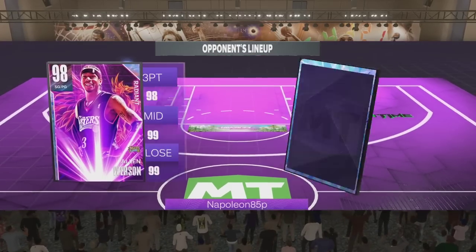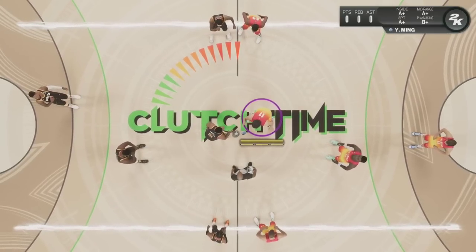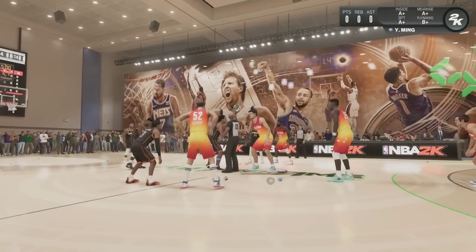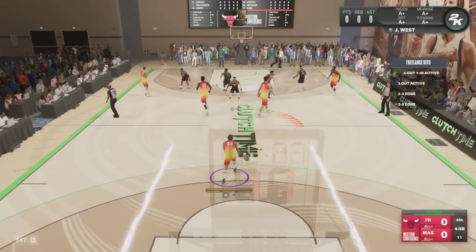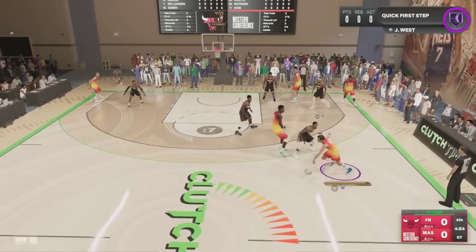Let's see who we're up against. We are playing against one of the smallest teams I think I've ever played. He's got two 6-foot-2 smaller point guards, Zion at Power Forward, and Ingram with his miniature player build at Small Forward.